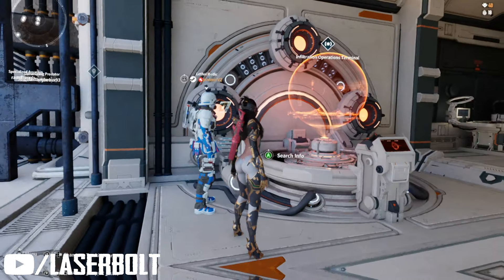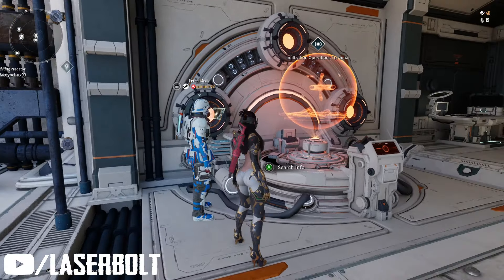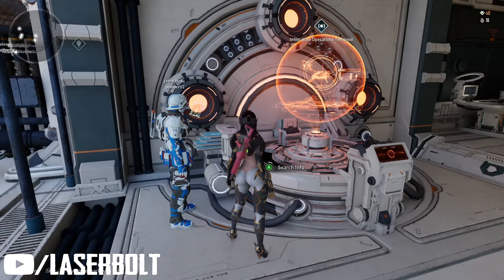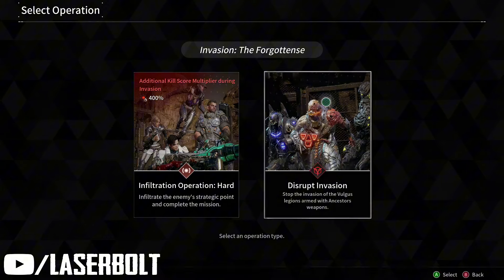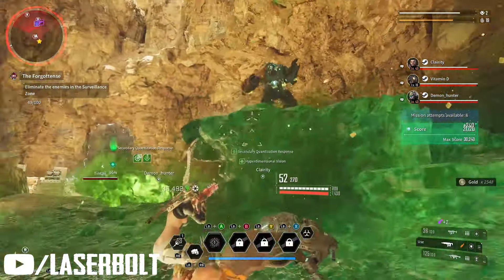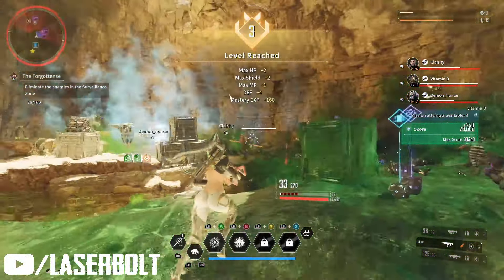This is going to be the best way to take your character from 0 to 40 really fast. As you can see here, I was able to take my Freyna from 0 to 40, and it's going to be none other than the Infiltration Operations hard mode — the new 400 one. The ultimate Freyna was just killing it even though I was starting at zero.